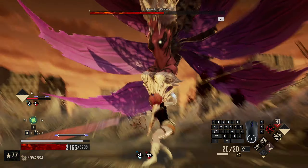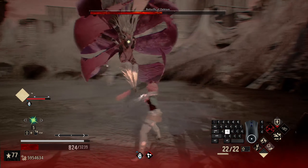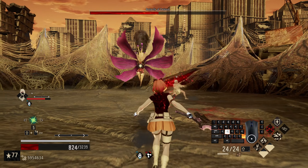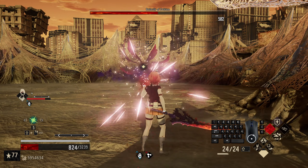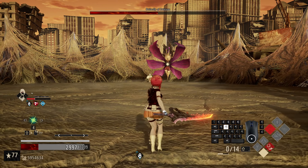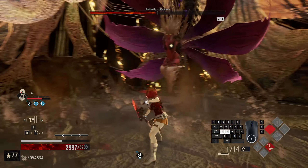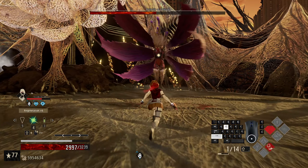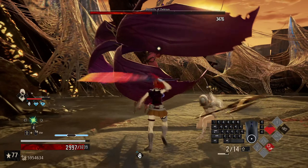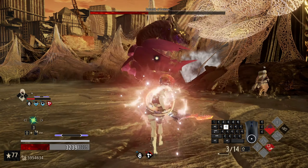Now we can go for Conviction Spike. That is not a parryable move ever. Getting these parries in — let's go for Conviction Spike now. Eo's probably going to die over there, but that's okay, we'll keep her up. That was a good time for a parry — that is not a good time for a parry. Now we are focused so we are okay.